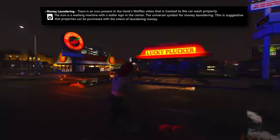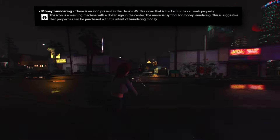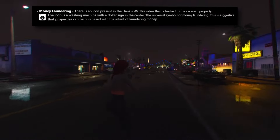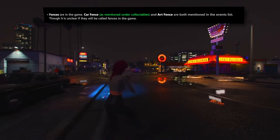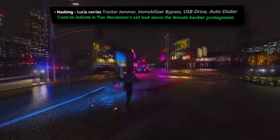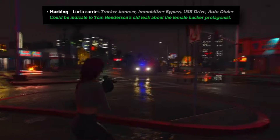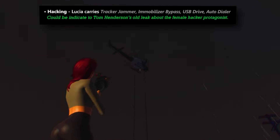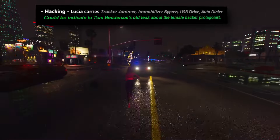One exciting new gameplay system is money laundering. During the Hank's Waffles robbery, an icon associated with a car wash property — a washing machine with a dollar sign — indicates money laundering, suggesting players can purchase businesses to launder illicit funds in single-player. Fences serve as intermediaries for players to sell illegal items. Hacking mechanics are confirmed — Lucia is equipped with a tracker jammer, immobilizer bypass, USB drive, and autodialer. Historical leaks hinted Lucia would be the designated hacker, though the extent of hacking abilities for each character awaits clarification.